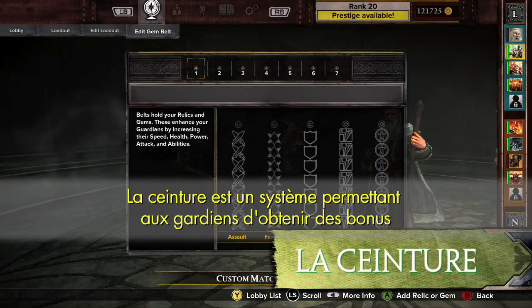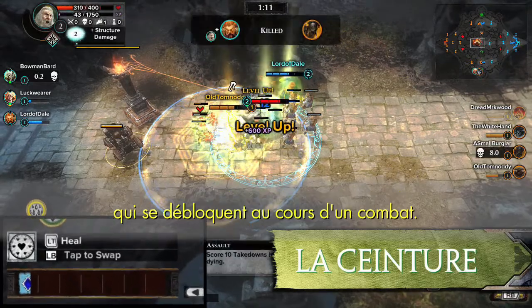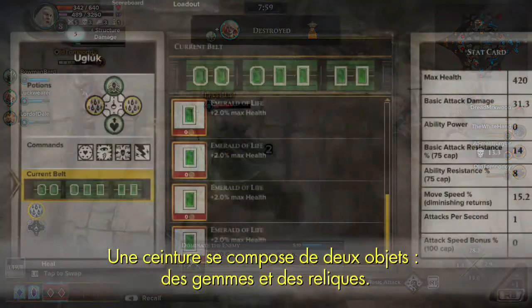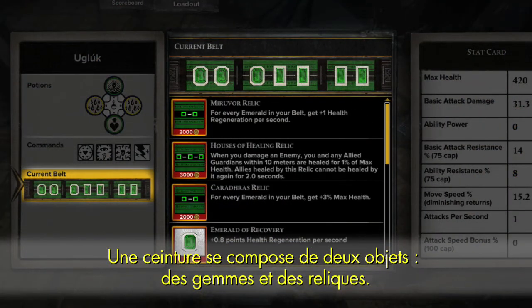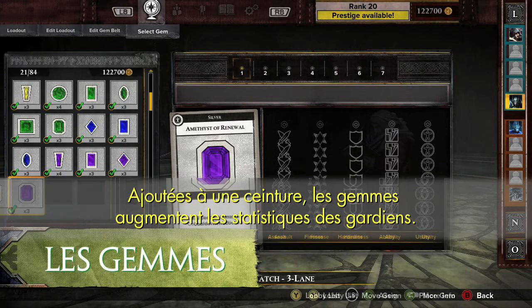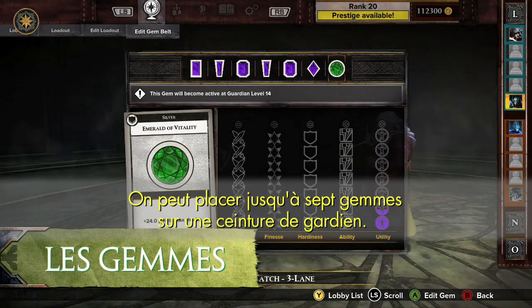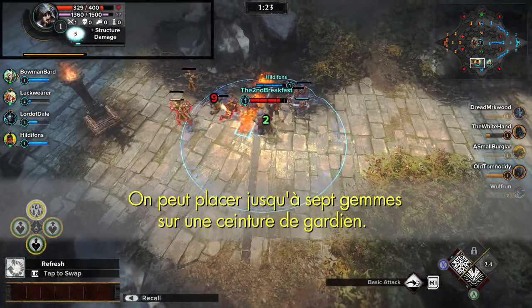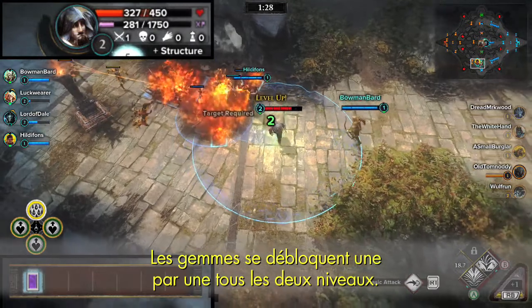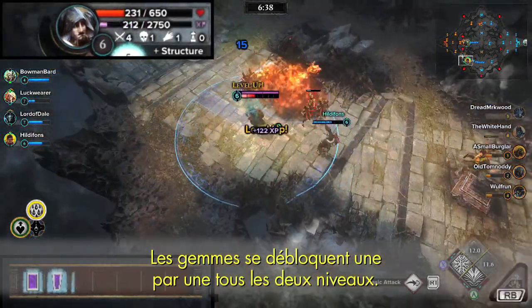The belt can be used to provide Guardians with bonuses that unlock throughout the course of a match. A belt is made up of two items: Gems and Relics. When added to a belt, Gems provide stat increases to Guardians. Up to seven Gems can be placed in a belt. Gems unlock as a Guardian levels up in a match, with one Gem unlocking every two levels, from left to right.